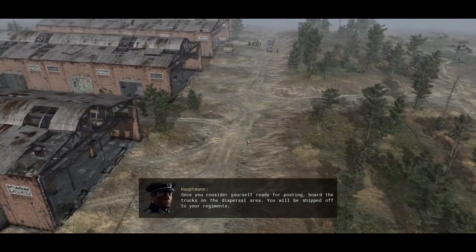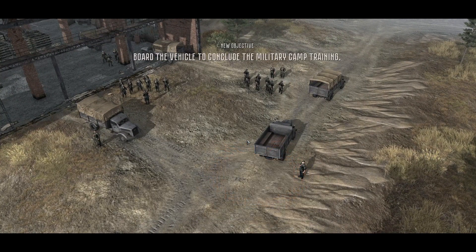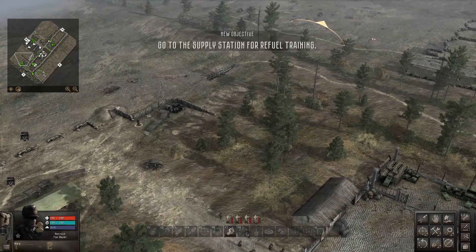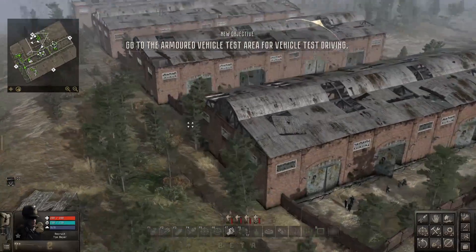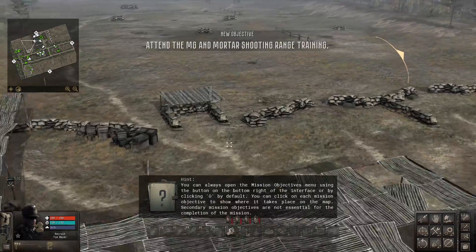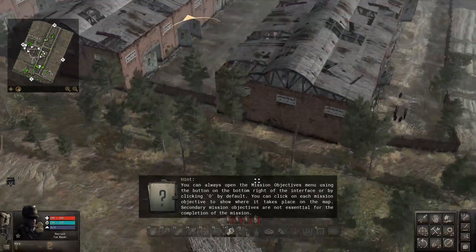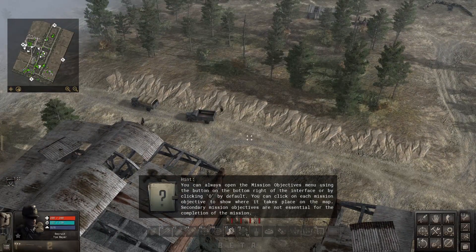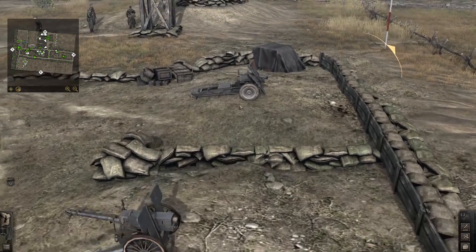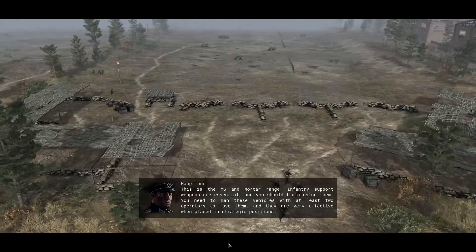Consider yourself ready for posting — board the trucks in the dispersal area and you'll be shipped off to your regiments. I think we're going to start doing a first mission. It's a very light training — there's so much more to learn in this game. I should start doing tutorials on this one as well. There's also an AT gun range with the Lee gun here — a few of them. And now they're giving us some more additional training, telling us all about the importance of a machine gun.